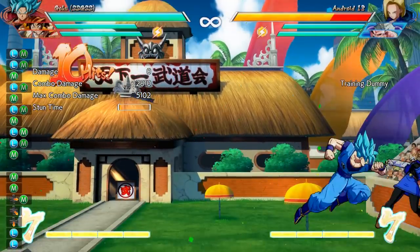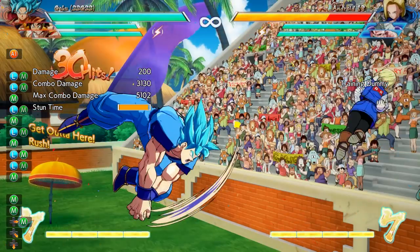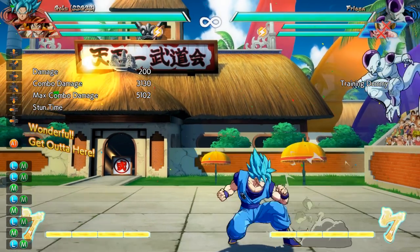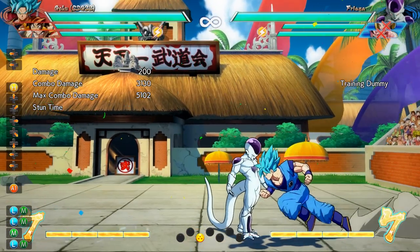First things first, the Dragon Rush mechanic in this game serves as the game's grab system. It beats any opponent that's blocking, and when you have them, by holding one of the assist buttons, you can snap in one of their characters — this is what's known as a snapback. When a character is brought in like this, they lose any of the blue health they were trying to recover, which is why I'm covering this in the first place.